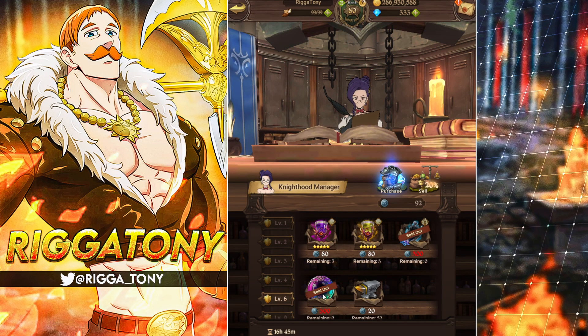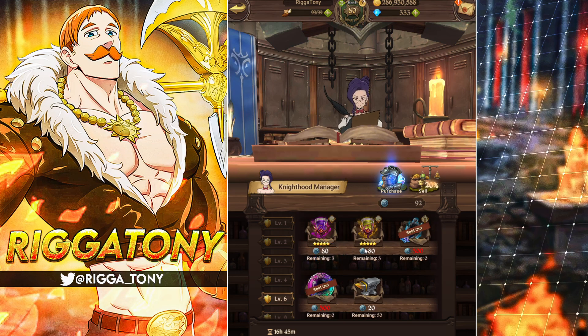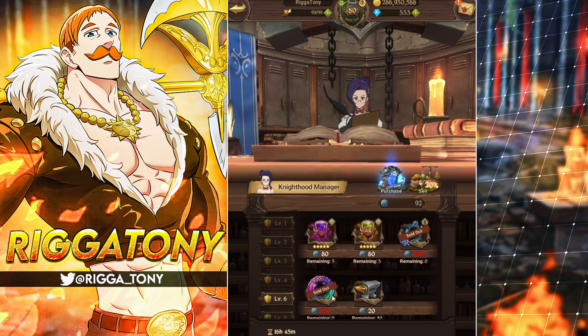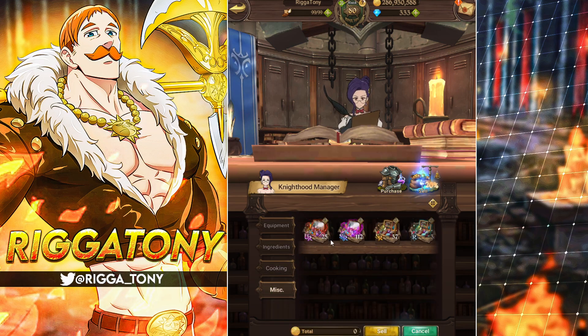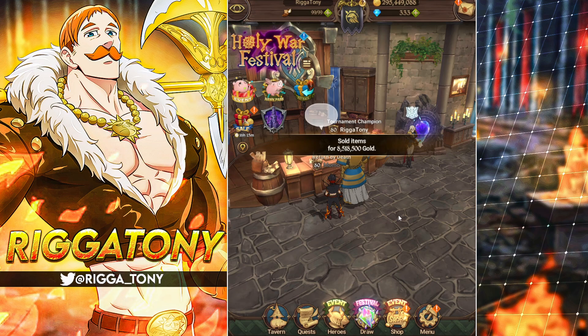I prefer getting the pendants over the SA coins because SA coins aren't worth it. Three SA coins can only get you a one-star, which is honestly horrible in my opinion. Maxing out a unit with pendants is more beneficial.